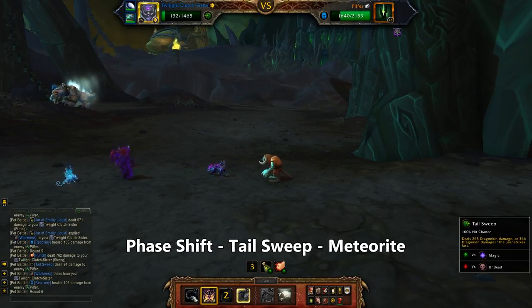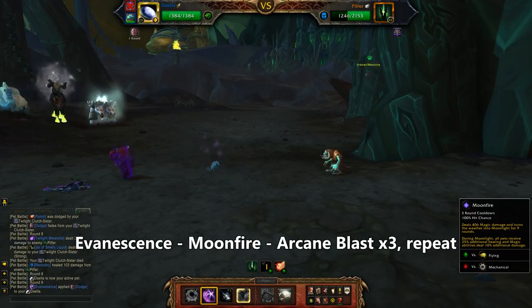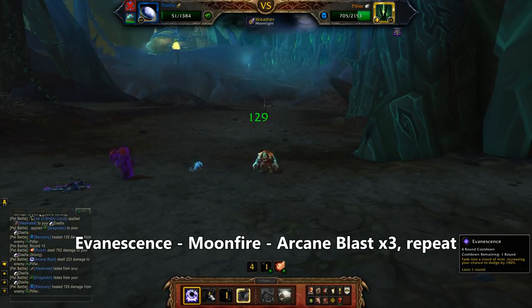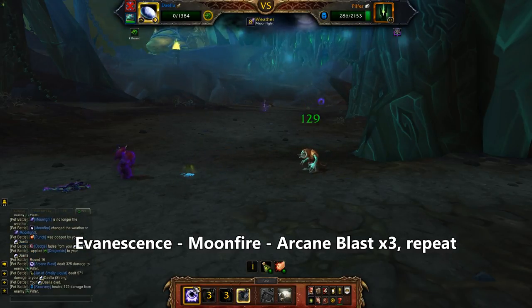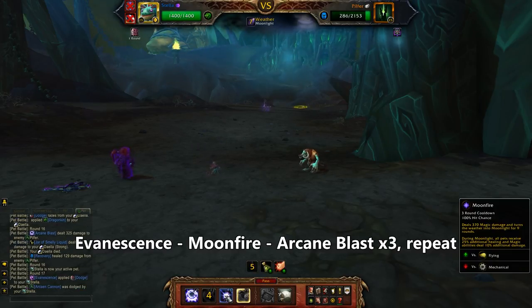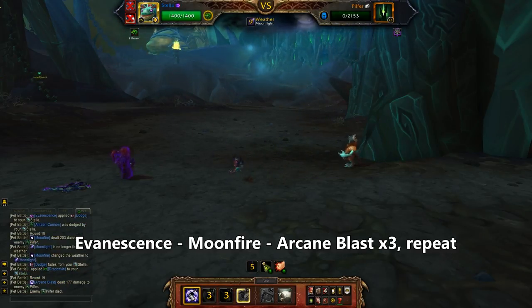Use Phase Shift and then Tail Sweep and then one last Twilight Meteorite before the Clutch Sister dies. Bring in a Fairy Dragon and use Evanescence, then Moonfire, then three Arcane Blasts. Again, Evanescence, Moonfire and Arcane Blast away. When your first dragon dies and the second one comes out, follow that same pattern — Evanescence, Moonfire, Arcane Blast three times, or as many as it takes for him to keel over already.